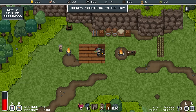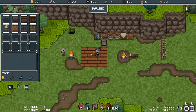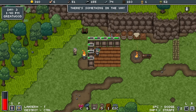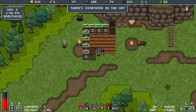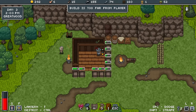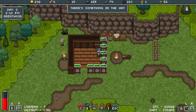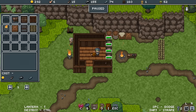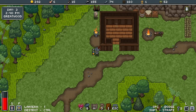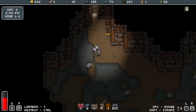Let's get some shelter happening, maybe — a simple wooden wall, four wood. There we go — I've got a little shelter for whatever reason. What's down this hole? Literally a dungeon entrance — okay.